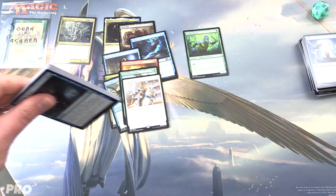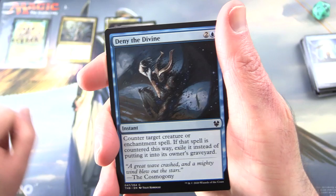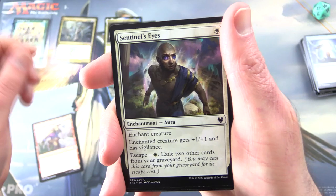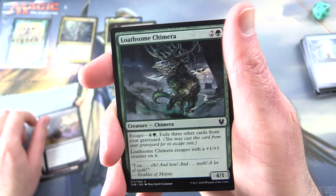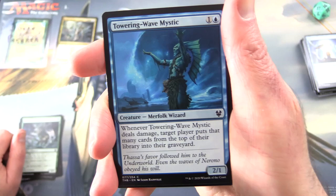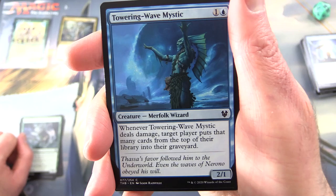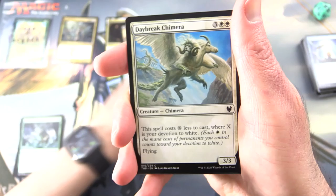Next up, Theros Beyond Death. Although we'd settle for a titan or one of the gods if we didn't get any merfolk — I'm sure Juno would not be displeased. Starting off: Deny the Divine, Nyxpawn Brute, Sentinel's Eyes, Blightbreath Ketubalpa, Loathsome Chimera. Then Towering Wave Mystic — perfect, this is on brand — creature merfolk wizard. That's exactly what we're looking for!